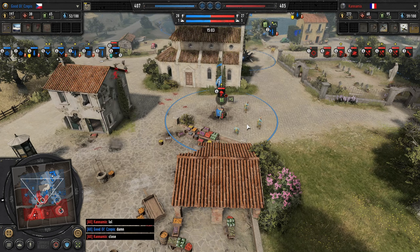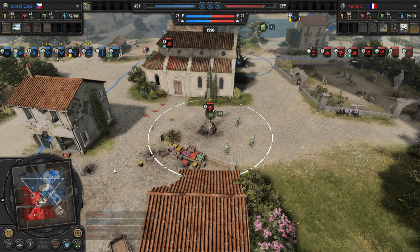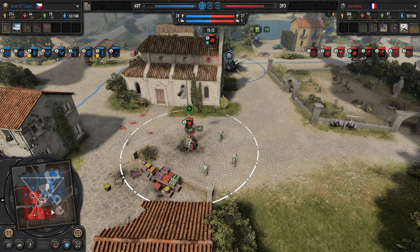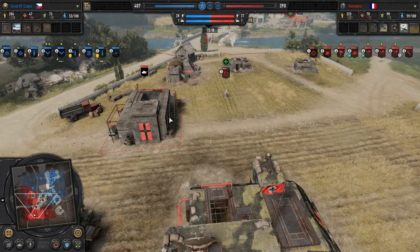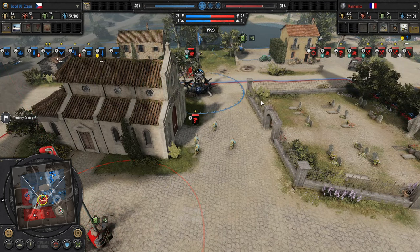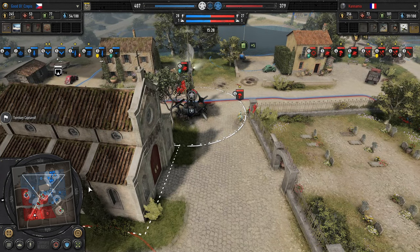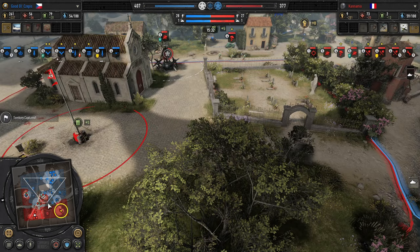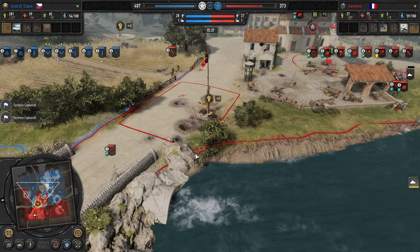Fallschirm Jaeger FG-42 is good at pretty much all ranges, so they're going to be really effective infantry for Kanemix, especially as they vet up. Interesting though, the commitment to the sniper — you wonder what he's going to bring out in terms of vehicles. What he really lacks right now is hard AT. He's got one squad of Jaegers with Shrek, one without upgrade, a couple of Fallschirm Pios with GB-39s — but those aren't going to do anything to real tanks.